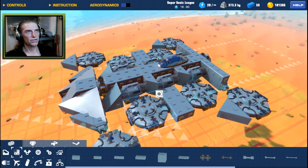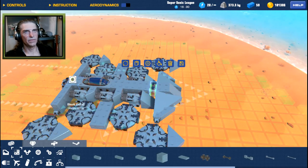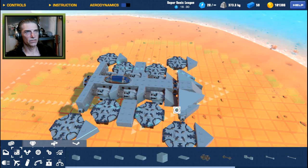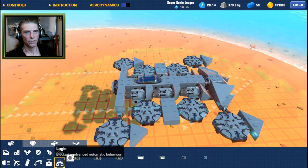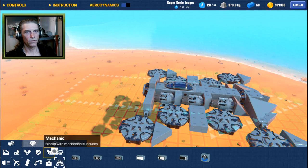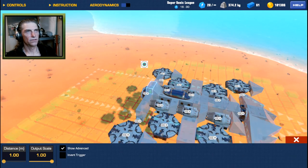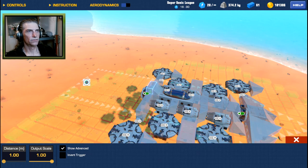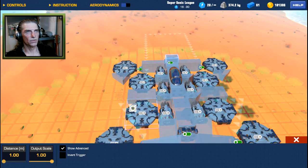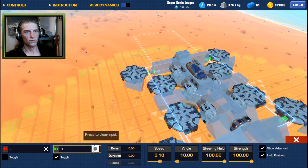Now we've got stabilizers — helicopter engines front and back. We need a sensor somewhere that is going to keep those activated at maximum speed. No controls on them because it's going to be sensor activated. We can put the sensor right behind the seat so it sees the seat. This connects to the hinges. Our hinges will go automatically — so now we can see those are the only hinges. Double click on those and they no longer need controls.